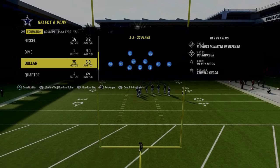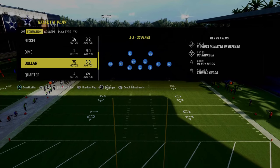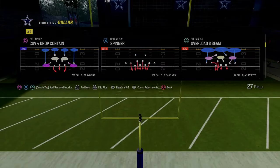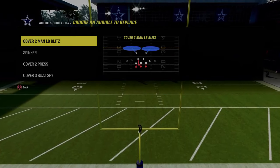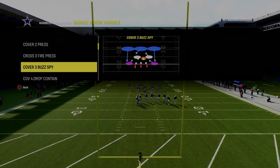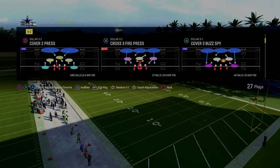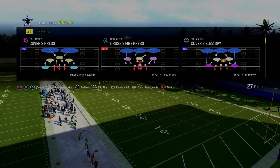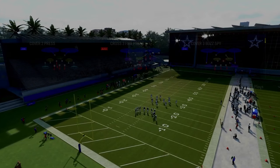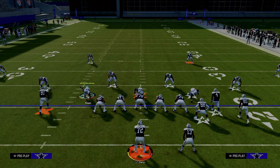If you're playing in the comp circuit or playing somebody that really knows what they're doing, they're probably going to audible into this from Gun Bunch Offset, which makes it a little bit different. But conceptually, we're still going to be basically the same. The defensive audibles we're going to go over are DB Fire 2 Press, Spinner, Cover 2 Press, and Free Safety Zone Blitz. I'm basing out of Cover 3 Buzz Spy in the Dollar 3-2 formation from the Multiple Defensive Playbook. If you want my entire Dollar Defensive eBook, it's linked in the description below.